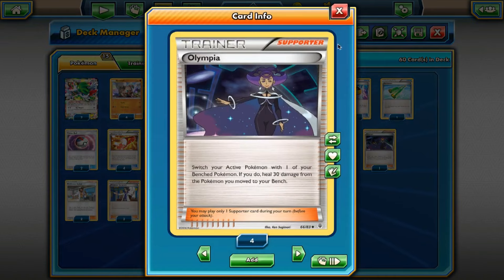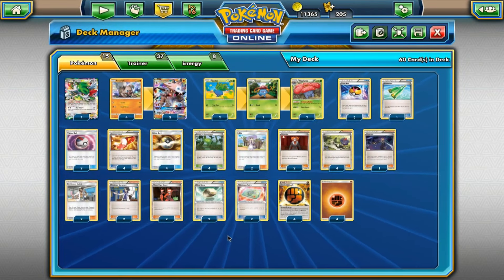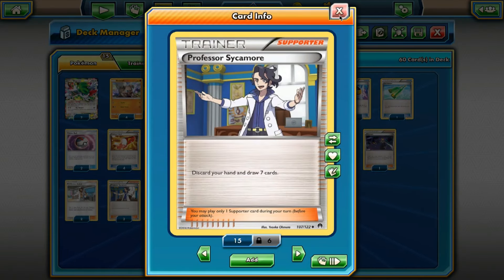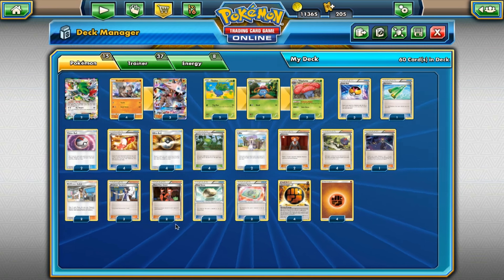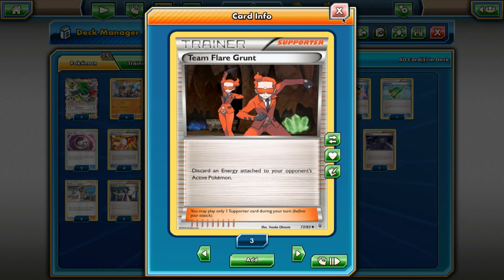Olympia also heals 30 damage, so it definitely seems solid in this list. We play two Kukui just because you want to be able to swing for more damage, take some knockouts, and it also helps with drawing some extra cards — if they're ever at odd numbers, it helps you hit those numbers. Two Sycamore — discard your hand, draw seven. Definitely a solid draw supporter, but we don't want to be discarding too many pieces from our hand because we do need to hold on to evolutions, so that's why we only play two Sycamore. And then we play two Flare Grunt — discard an energy from your opponent's active Pokemon. So you can Crunch them and then Flare Grunt them, or Flare Grunt them and then Crunch them, and it'll take off two energy that turn, really just denying your opponent from being able to set up their attackers.